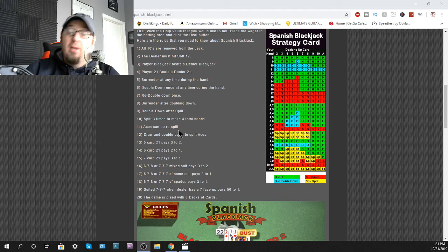Aces can be re-split — that's another cool thing. So instead of the usual where you split aces and get one card and that's it, if you get another ace you can split that ace again. All 21s pay automatically. A 5-card 21 pays 3 to 2. A 6-card 21 pays 2 to 1. A 7-card 21 pays 3 to 1. If you get any 6-7-8 or 7-7-7s: mixed suit pays 3 to 2, same suit pays 2 to 1, and spades pays 3 to 1.